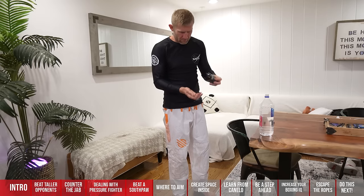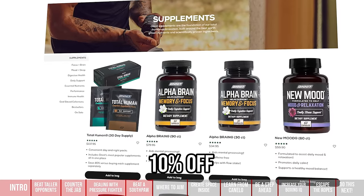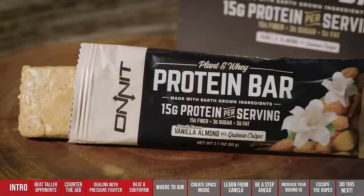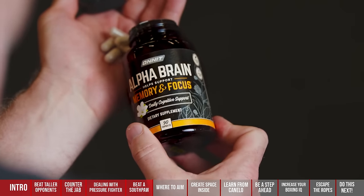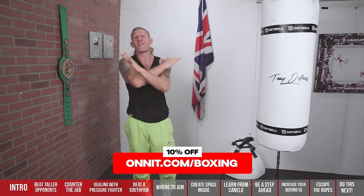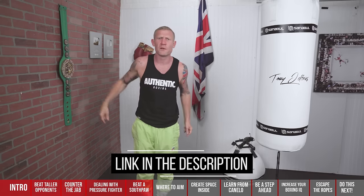This video is sponsored by Onnit, a supplement company I swear by. They're giving all my subscribers 10% off their entire website. They've got post-workout, pre-workout, protein bars, and Alpha Brain — which is great for memory and focus. As Joe Rogan said about Alpha Brain: 'It's 100% legit. If I go to a UFC and I don't have Alpha Brain, I panic.' Go to onnit.com forward slash boxing to get 10% off — the link is below.